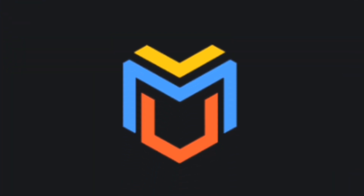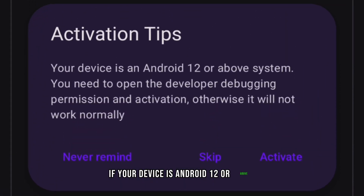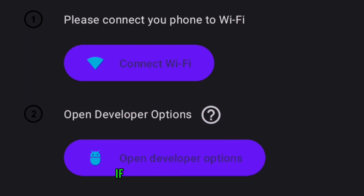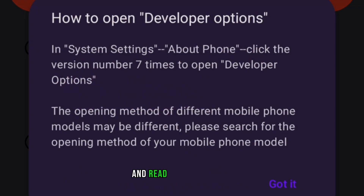Now let's open Virtual Master. If your device is Android 12 or above, you'll have to activate the app first — just click activate to start the process. First, connect to any Wi-Fi. Then you'll need to turn on the developer option too. If you don't know how to do that, just click on the question mark and read the instructions.